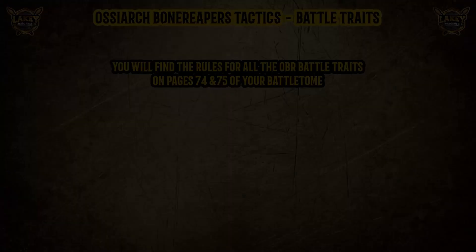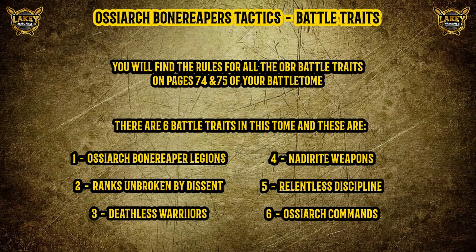They are broken into six different rules: the Ossiarch Bone Reaper Legions, Ranks Unbroken by Descent, Deathless Warriors, Naderite Weapons, Relentless Discipline, and Ossiarch Commands. Now I'm not going to be covering the Ossiarch Bone Reaper Legions today. This rule in the battle traits allows us to pick one of six different sub-factions, and they would be better served in a separate video where I can go more in-depth into all of them without making the battle traits video too long.